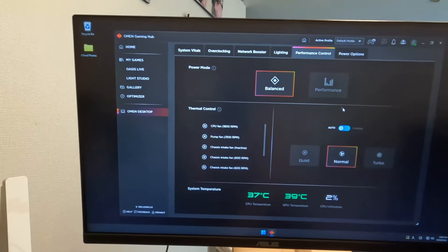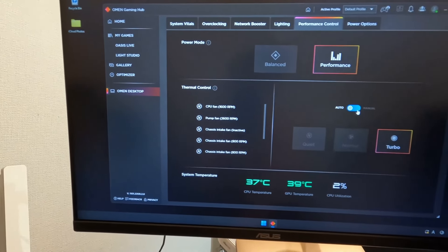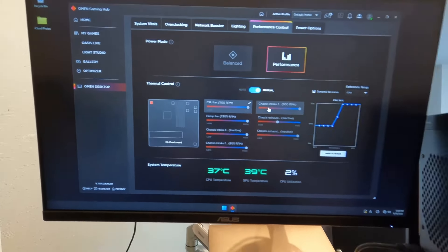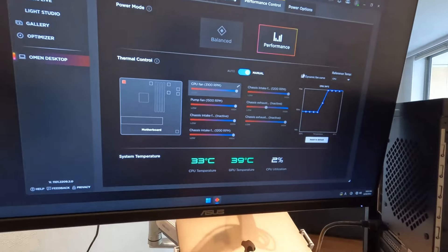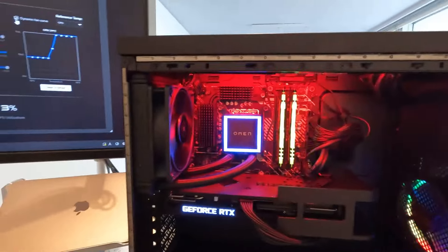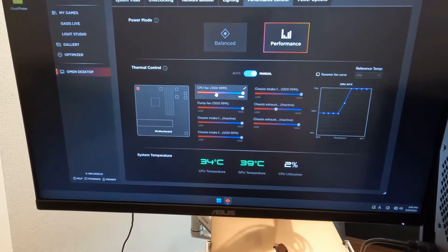So let's go to the power mode and change it to Performance, then Turbo, and then go to Manual. Now you hear the sound coming up — it's making noise. This noise level is the maximum I can tolerate.